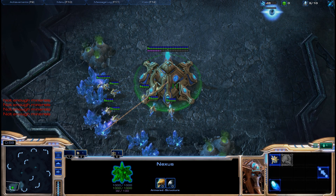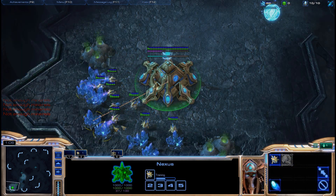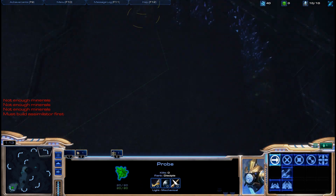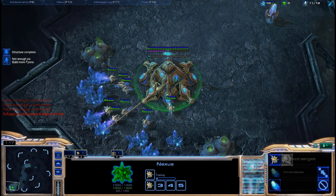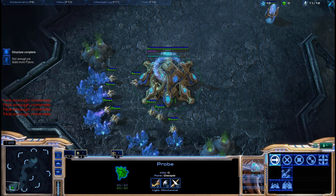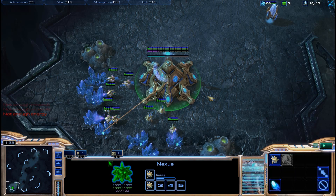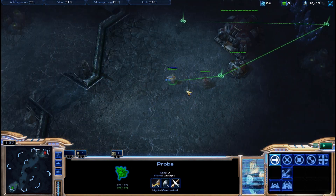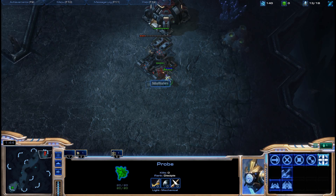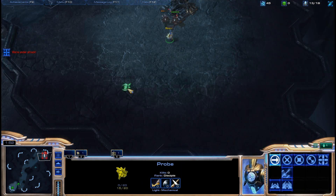We're on Zelnaga Caverns and I am Protoss down in the bottom left. The very first thing I'm doing is moving out my scouting probe as soon as the pylon is down. I really want to get that probe out there and find out exactly what my opponent is up to. Just like Zerg or Terran, whenever you play early on you want to get your scouting worker in there, find out what they're doing, and react accordingly. It looks like this Terran player is not going to be walling in his front door.